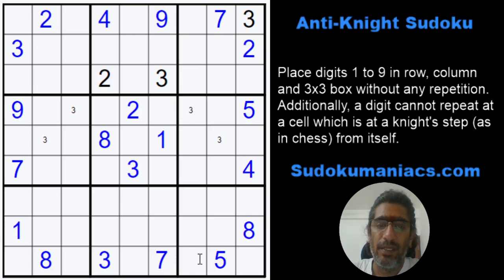3 cannot be here. This is at a knight step, so 3 is locked here. This 3 not here, not here, not here, not here — these 2 are at a knight step. We got the pencil marks but not much headway. No problem.